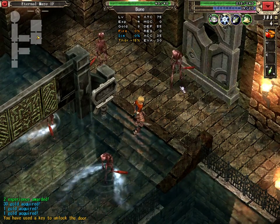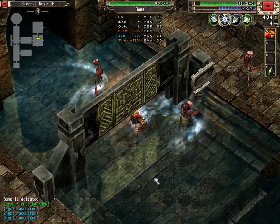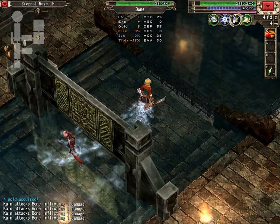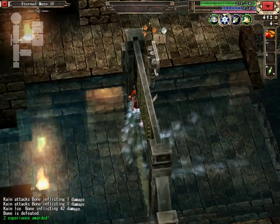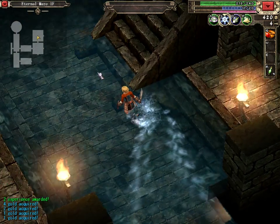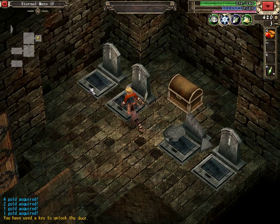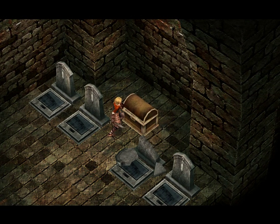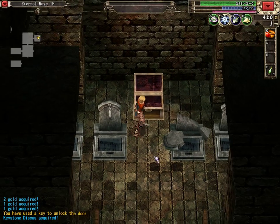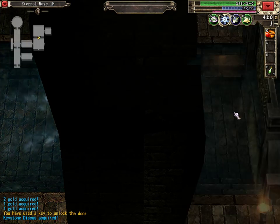Are there skellies? We're only dealing one damage to them. Get that gold because items can disappear on the map. There must be something special here. Aha! It's a Keystone Discus — precisely what we needed. I'm glad it was located so close to where we actually needed to use it.